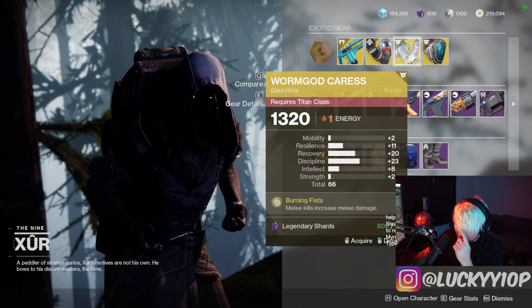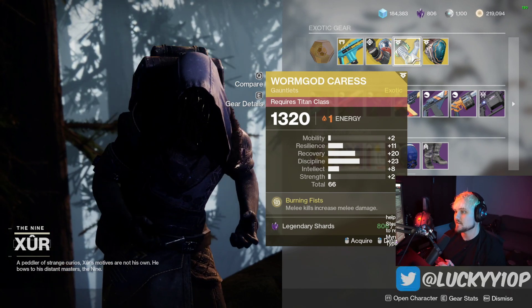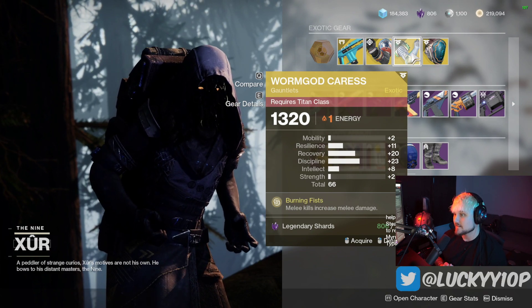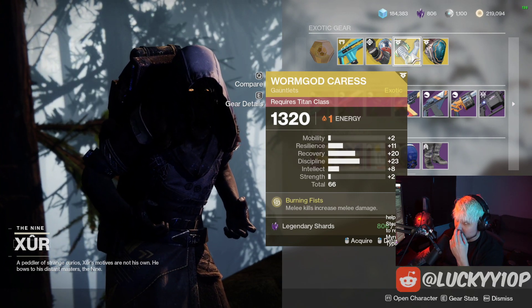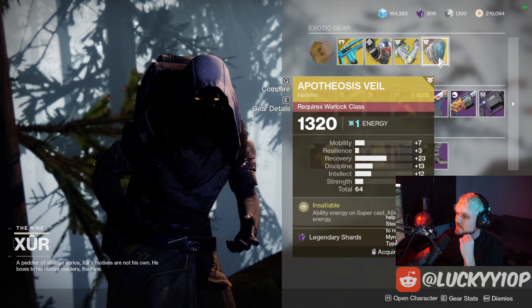Next up we have the Worm God Crest, which was recently disabled because it was bugged with middle tree Hammer Strike — it did like stupid damage to Atheon, you could one-hit kill him with a baby hammer. This roll only has 66 stats but it doesn't have any strength on it, so it's a good roll overall, but you'd probably want strength on it considering it's a melee-oriented exotic. Grab that if you don't have it.